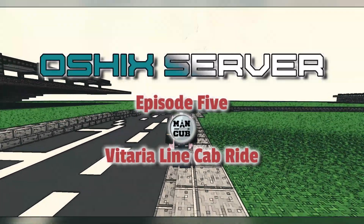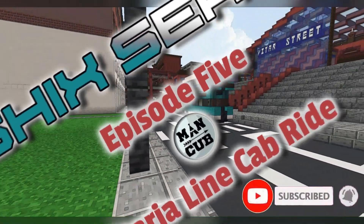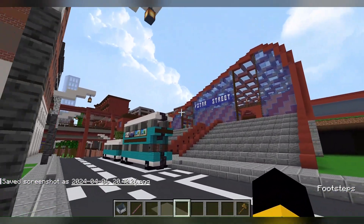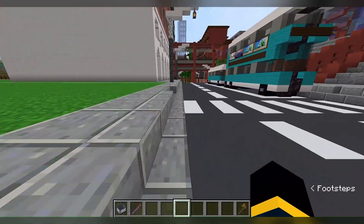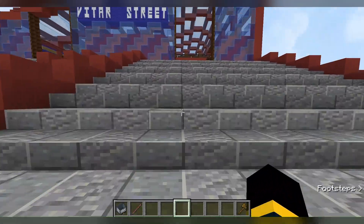Hello everyone, hello peeps, welcome back to another episode on the Oshiks Minecraft server, my creative city server build. Today we're going to be doing a cab ride for the Vitaria line. Here we are at Vital Street, currently the northern terminus of the Vitaria line — it's going to be extended further though, as you can see. We're going to be taking the local line into Short Bank Interchange.